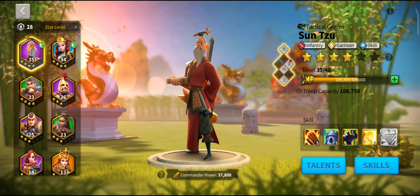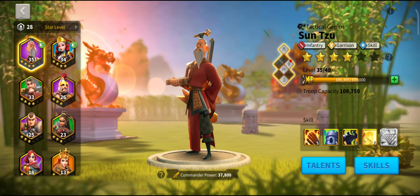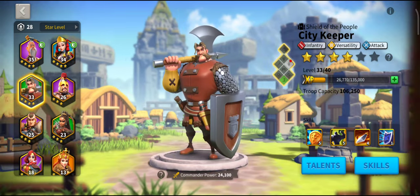My Sun Tzu is at 37,800 power. If you take the spread in power to the extreme, you wouldn't have your Sun Tzu so strong. The reason mine is so strong is because I wanted to progress the expedition and my Sunset Arena team. But if I was focused purely on power spreading, I could have higher than 400,000 commander power if I hadn't progressed Sun Tzu as much.